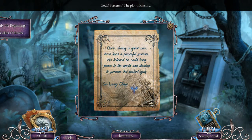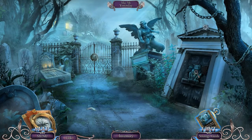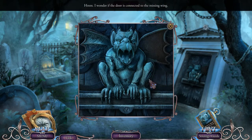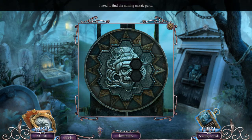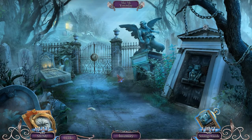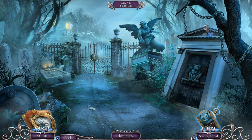Once during a great war, there lived a powerful sorcerer. He believed he could bring peace to the world and decided to summon the ancient gods. Interesting. The other knight is missing — yeah, I see that. The gargoyle's wing is missing. And we don't have the mosaic pieces, hmm. You know what I haven't used yet? I actually haven't used the map.